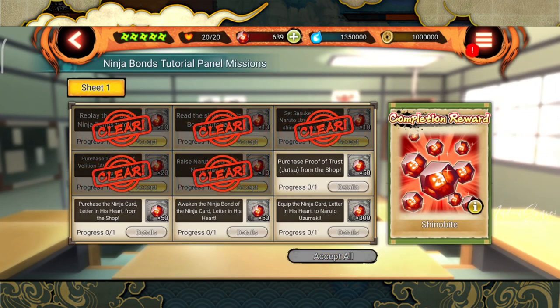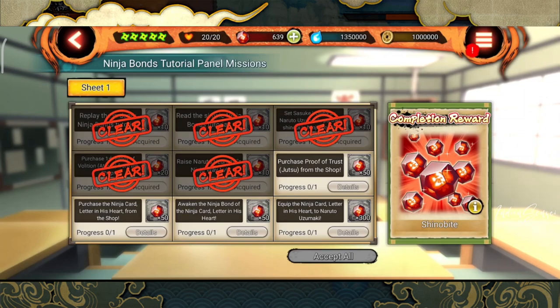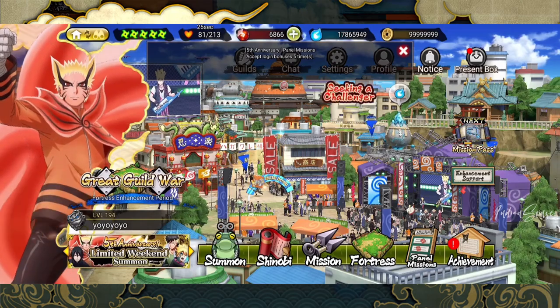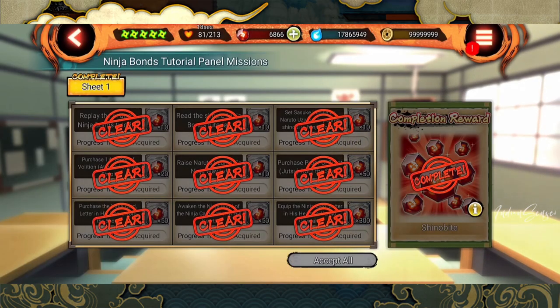Once you do that, your panel mission will be completely complete. I don't have all the stuff so I can't show you everything, but you get the picture — I did this in my main account. By doing all the steps I mentioned you will be able to complete the panel mission just like I did, and get the rewards. It's a very good amount of rewards — close to 1000: 500, plus 800, 950, yeah about 1000. Easy to get if you follow these steps.